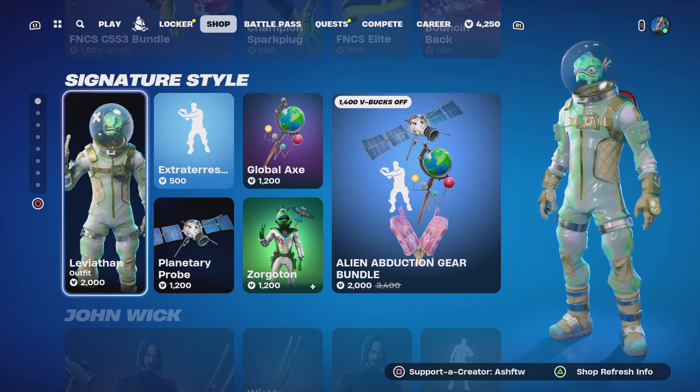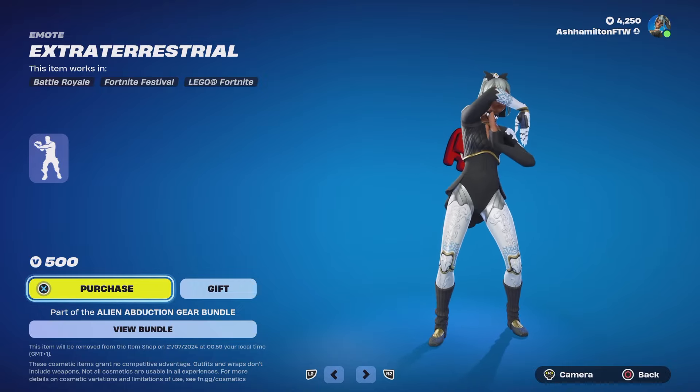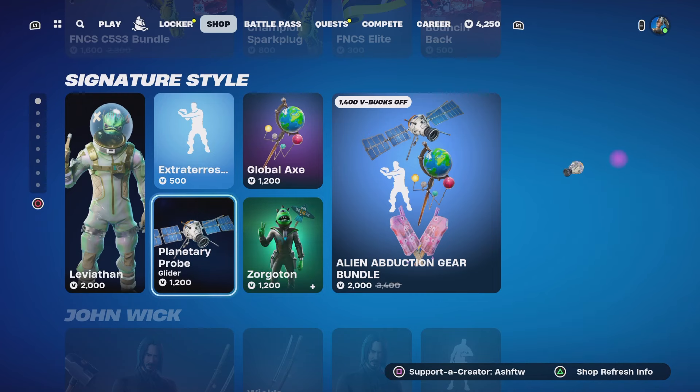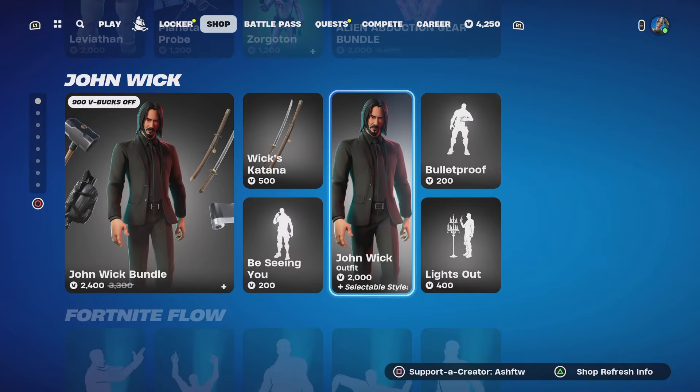We've got the Leviathan — I don't know how to say it guys — but what is this, extraterrestrial? Oh, I have definitely seen this before. We've got Global Axe as well, we've got Zorgoton, Planetary Probe, and we've got the Alien Abduction Gear Bundle.